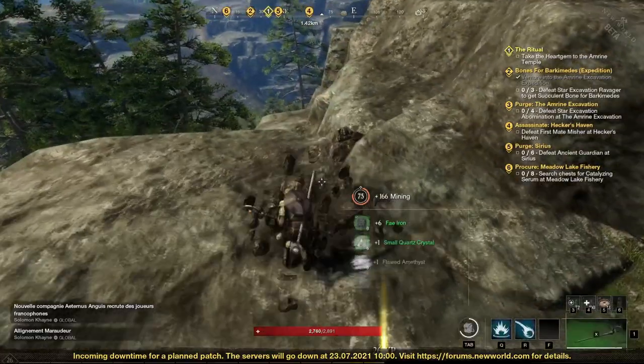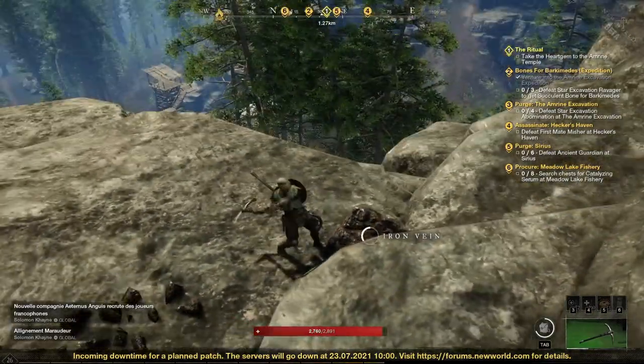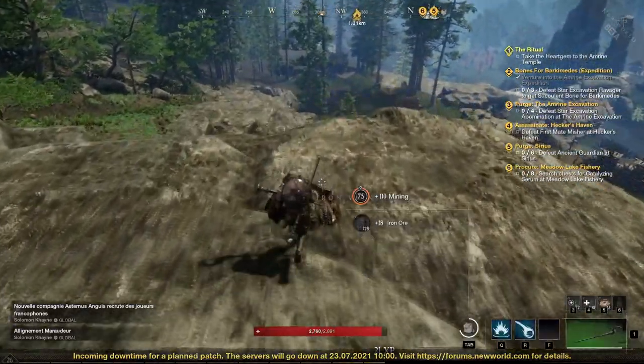Here, you can see me finding two big loads of rare drops from two iron veins almost next to each other, and I don't even have the food buff activated.